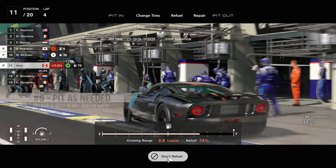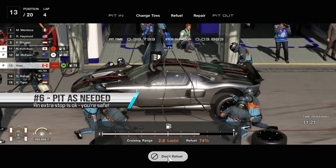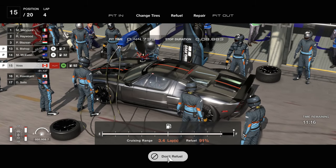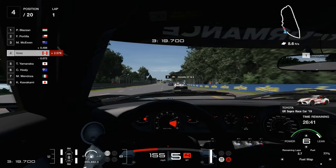Tip number 6: don't stress about an extra pit stop. Refuel to full every single time you do pit. I've been burned a few times going too lean on fuel and having to feather the throttle in addition to mapping to fuel 6. Just take the extra 2-3 seconds and get a full tank. It gives you extra options for how aggressive you want to drive on the final few laps of the race.